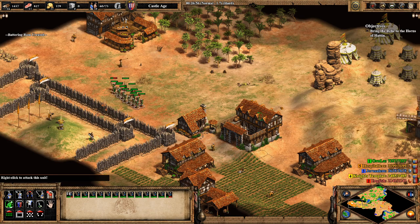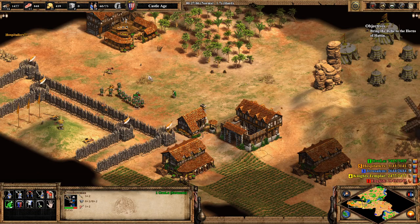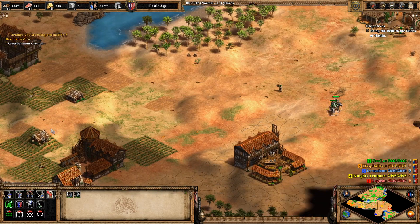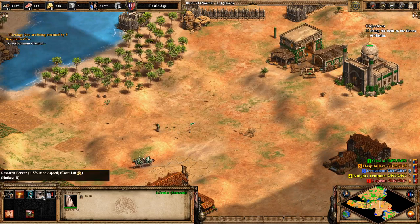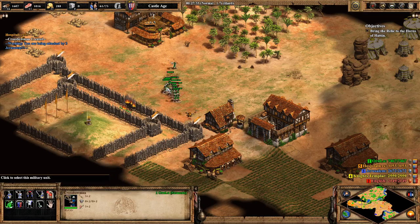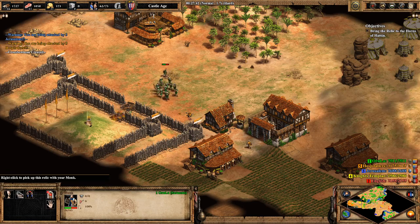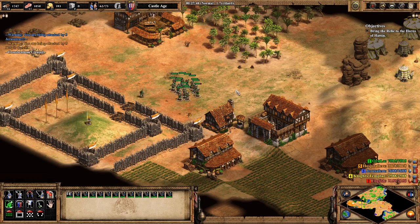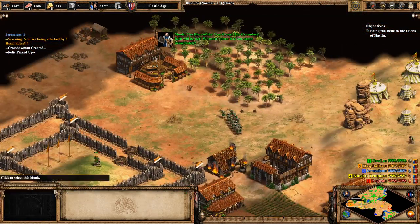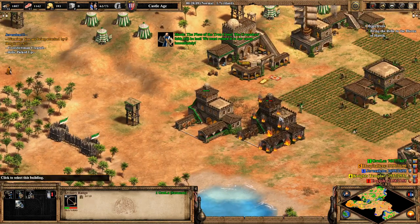Not sure why those monks didn't auto-convert. Let's just punch through these walls — it's a smash and grab. I guess they destroyed the walls over here. We must return it to our base immediately.